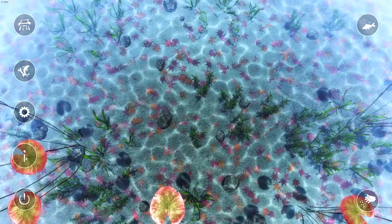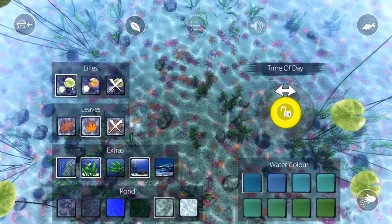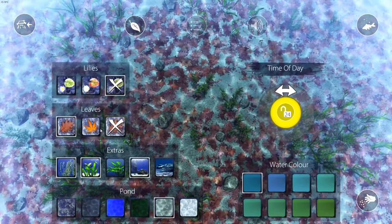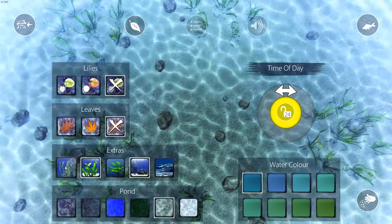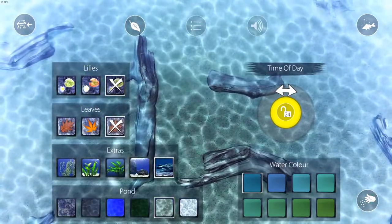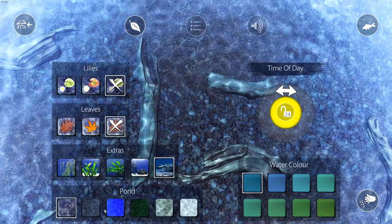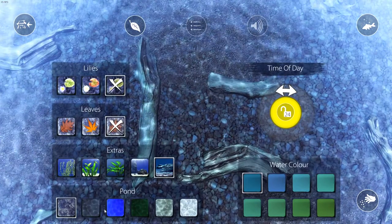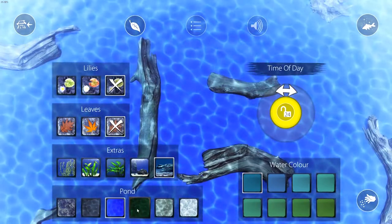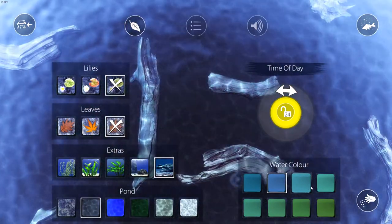We can change how the pond looks — we can choose to have different lilies or get rid of them altogether. We can choose to have leaves on the bottom or no leaves at all. We can choose to have plants, logs, all sorts of things, and we can also change the color of the gravel at the bottom of the pond. You can choose different sorts of gravels and looks for your pond.